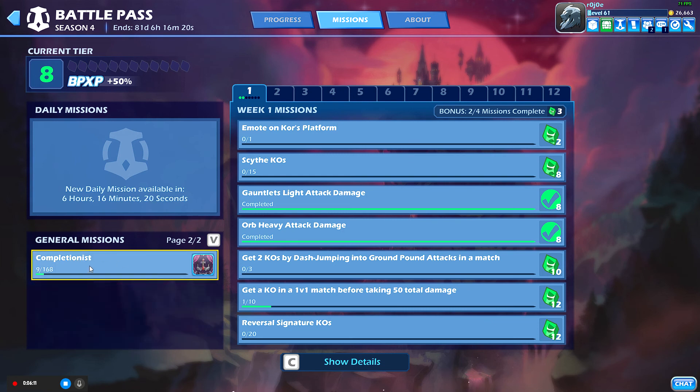Page two — Completionist. There are 168 different missions in these 12 weeks. You get to level 85 at the end, and you can still reach level 85 without having done every single one. Some missions give you more emeralds, some give you less, but you can actually reach the end without completing every one.